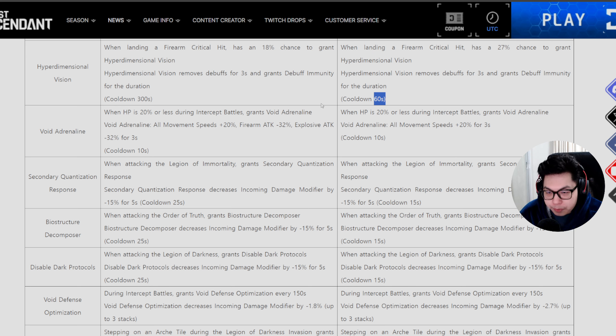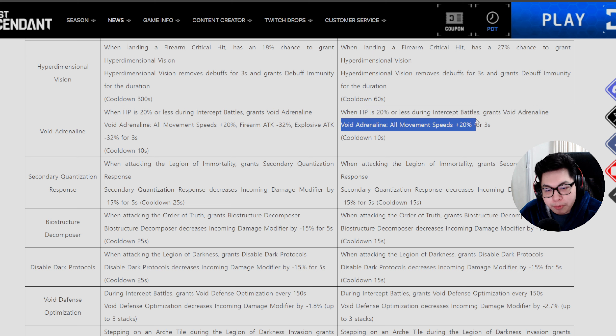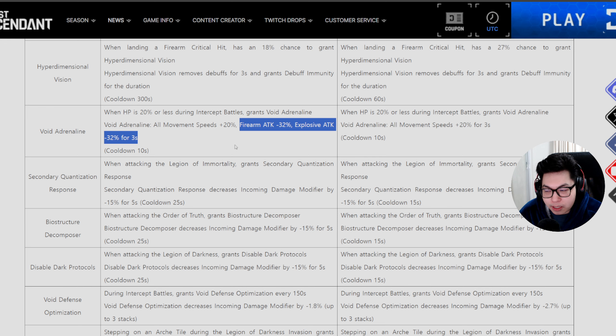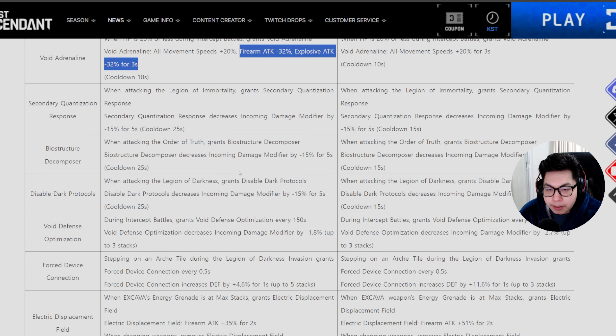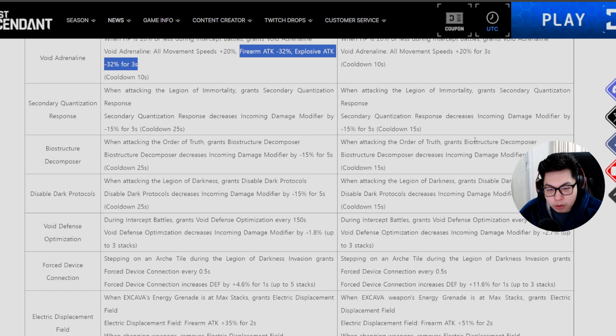Void Adrenaline — when HP is 20% or less during intercept battles, you gain void adrenaline: movement speed increased by 20% for three seconds with a 10-second cooldown. Previously it would drastically lower firearm attack and explosive attack — that no longer happens. For the dungeon-specific effects, the cooldown was reduced: previously you'd gain a minus 15% incoming damage modifier for five seconds with a 25-second cooldown, now it's a 15-second cooldown.